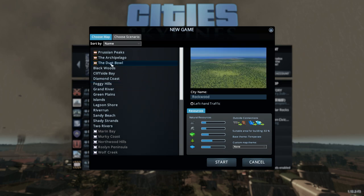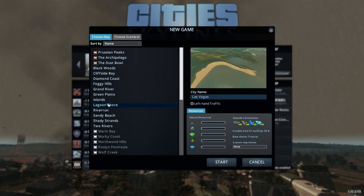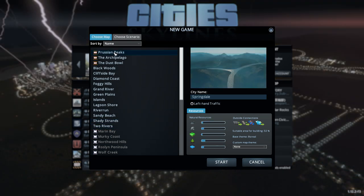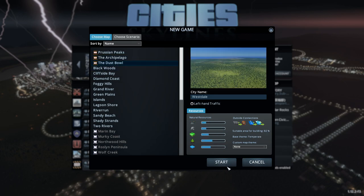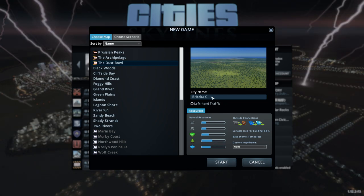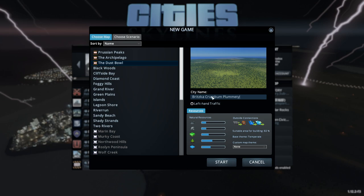Some of the other maps are from other DLC I don't have. One looks like a nice place to build but doesn't have much area. There's an all-islands map — that'll be a fun one, maybe we'll do that in the next season if we get that far. I'll go ahead with Blackwoods. We gotta name the city first. We're going to name it Britska Crumbum Plummet — that came from Space Engineers, suggested during a live stream. So let's go ahead and start.